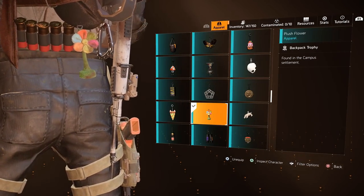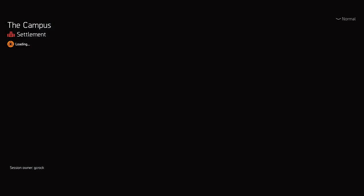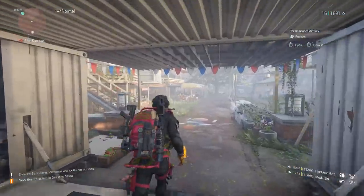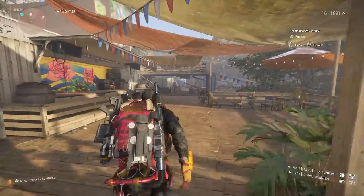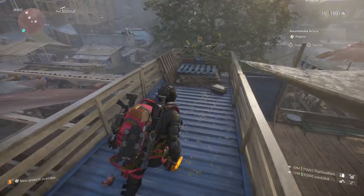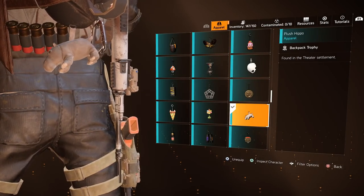The Plush Flower can be found at the Campus Settlement. The Plush Hippo can be found at the Theatre Settlement.